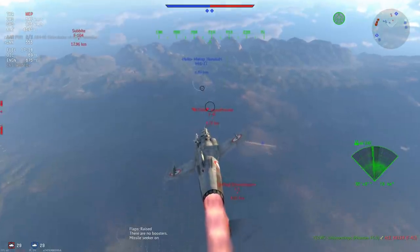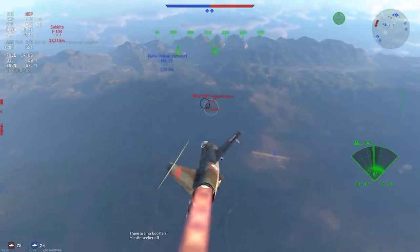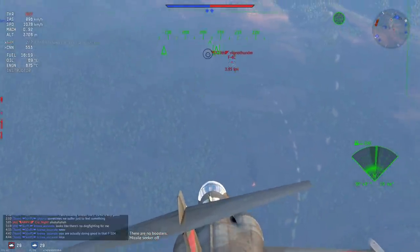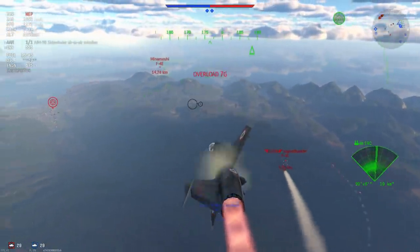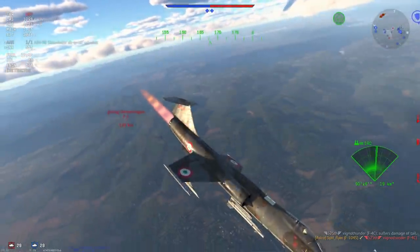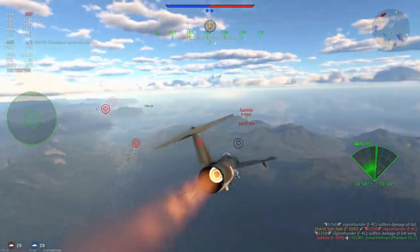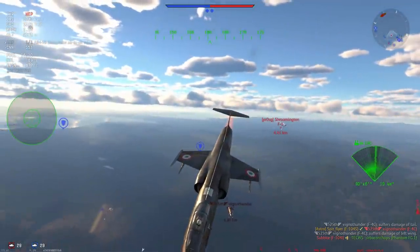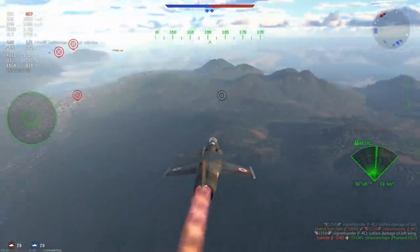Here comes the next mistake: an F-4C pitching straight up for a MiG-21, not even looking around. I'm not going to dedicate guns to it — I'm going to go for the F-4E in the distance and dedicate a missile because I know he's slow enough. I'm also confident the MiG-21 is going to clean up that F-1 without a problem, since the F-1 doesn't have great power-to-weight and is also on fire.